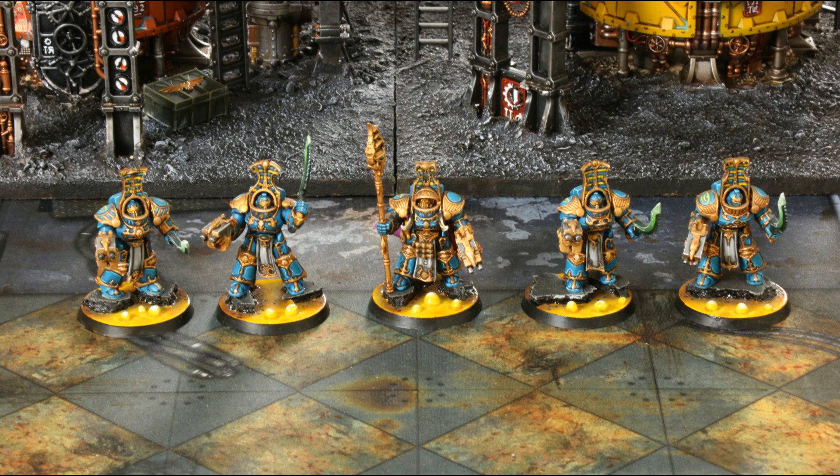Let's talk about their base weapons. The Inferno Combi-Bolter has a range of 24, Rapid Fire 2, strength 4, AP minus 2, and 1 damage. The Force Stave on the Sorcerer is a melee weapon at plus 2 strength — so strength 6 — AP minus 1 and D3 damage. The Power Sword on everybody else is melee only, strength as user so strength 4, AP minus 3, and 1 damage.